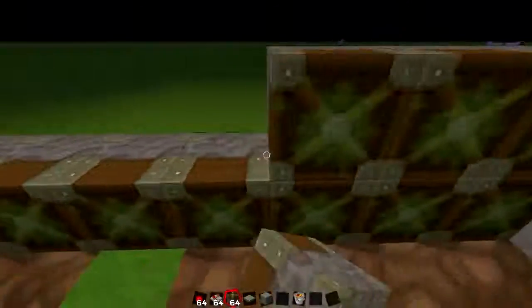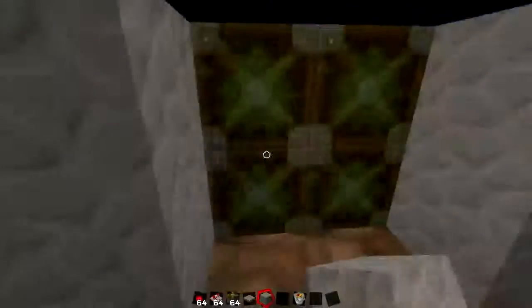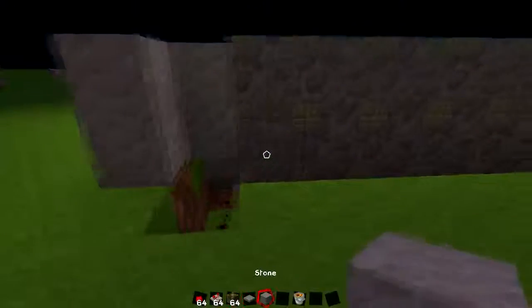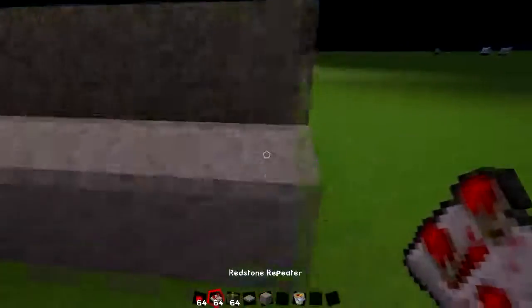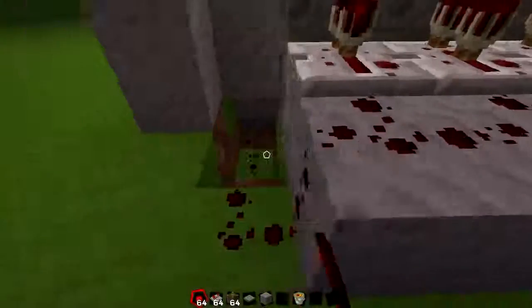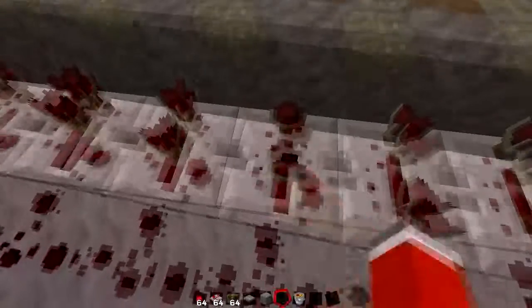Let's go all the way here, place it like this. After you do that, place stone at the back of the piston, repeaters facing the piston, then put another layer, put some redstone, and make sure all the redstone repeaters are in the last tick.